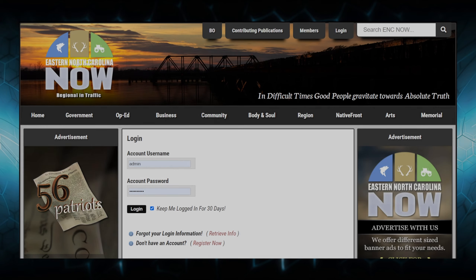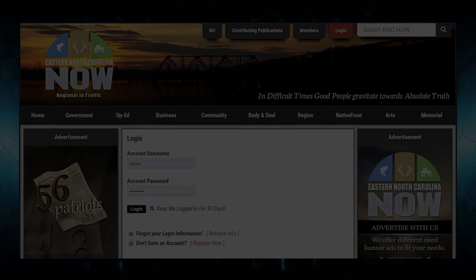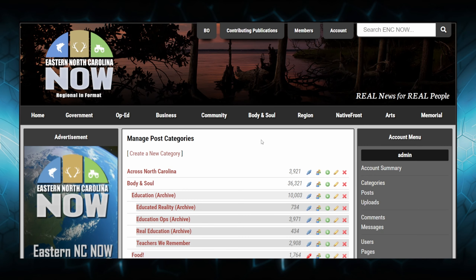The first thing we're going to do is log in. It really depends on which website you have — the design and placement of the login button will be in different locations. For this one, our login is at the top. Once you click on categories in the account menu, you'll notice it says manage post categories.